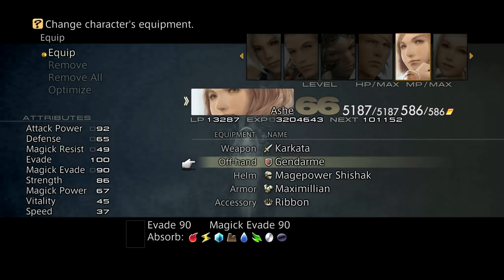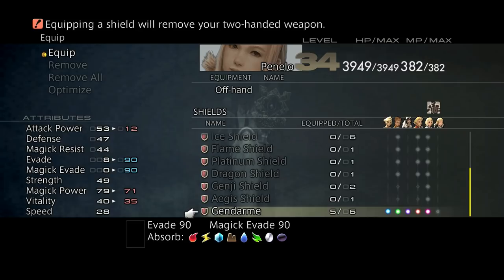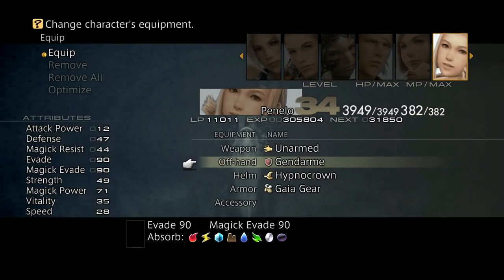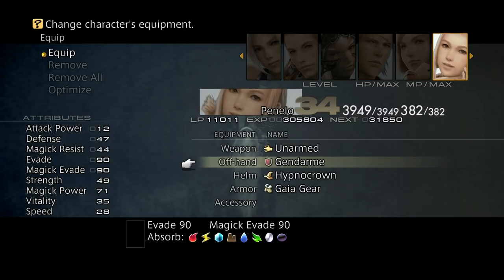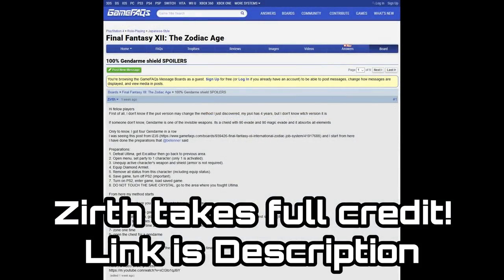If you follow the method laid out in this video you will get the shield 100% of the time. I tried this six times in a row and got the shield six times in a row. This technique was originally founded by a GameFAQs poster by the name of Zerth. I'll put a link in the description to the original thread, as all credit must go to Zerth.